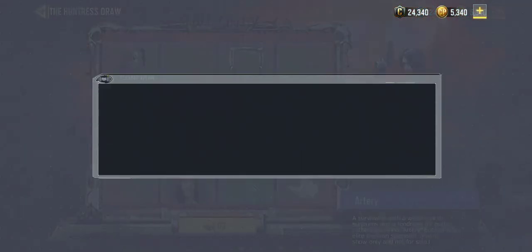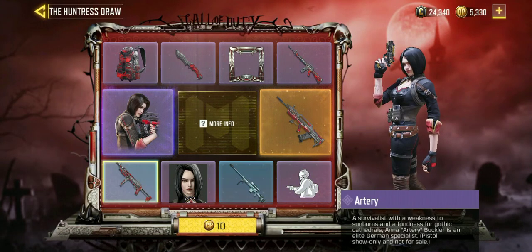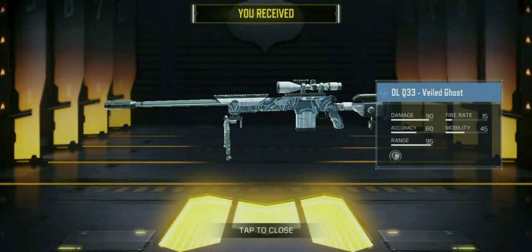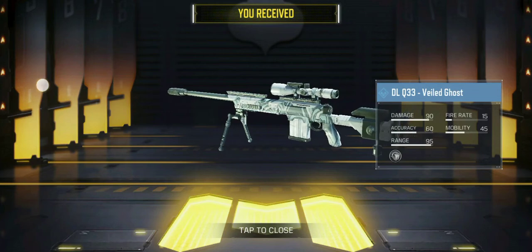Let's do our first draw and see what we get. That's a DLQ33 skin — it looks pretty cool.